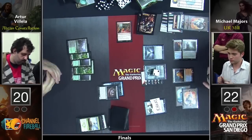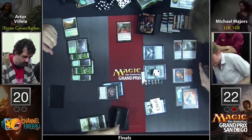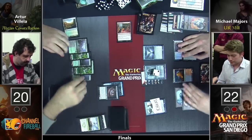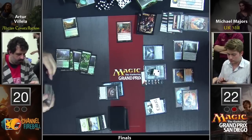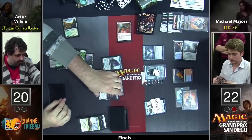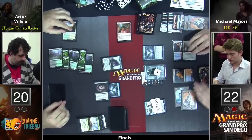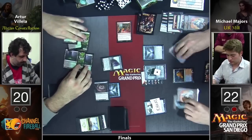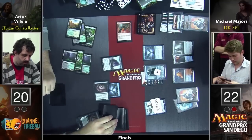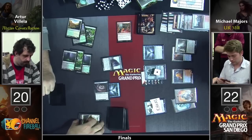We've been seeing Majors run Monastery Siege all day. Now here's a white source, but it comes into play tapped. I don't know if these turn delays are really going to work out in Arturo's favor — this is his sixth land and he finally has hit white. Michael Majors has kind of had the green light here to do what he wants. Jace gets hit down to one. Doomwake Giant gets cast, but it's not a particularly effective threat. Majors draws two on his draw step, discards a card to Siege — that's two triggers on the Tutelage.